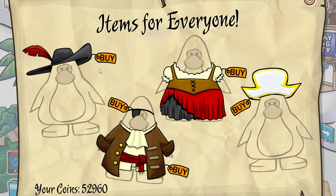The first thing you can do is pick up some new items that are in the Items for Everyone pamphlet. So there you have the feathered hat, the white admiral's hat, the eye patch, the captain's coat, red pirate dress, and here is the white admiral's hat. I know Clubby wanted it not to be the blue hat and he got his wish, I guess.